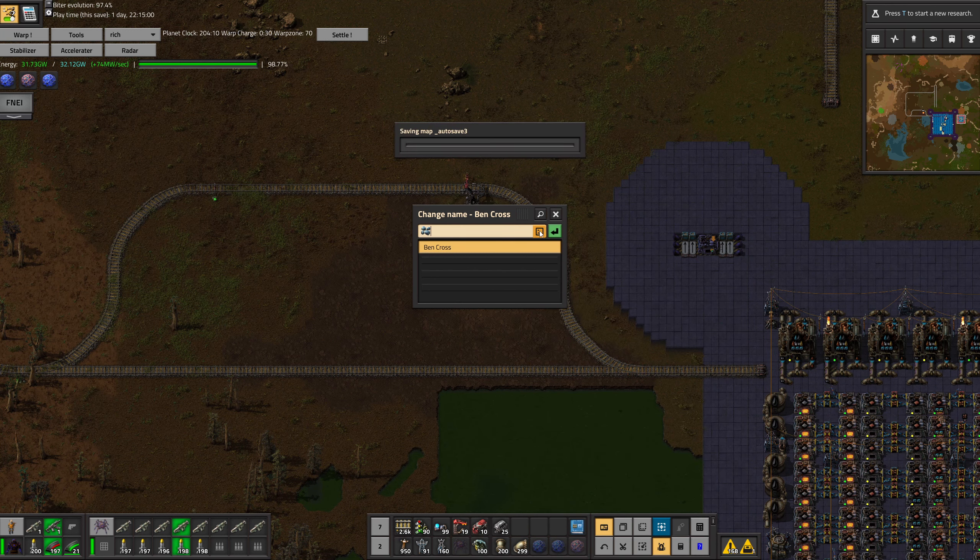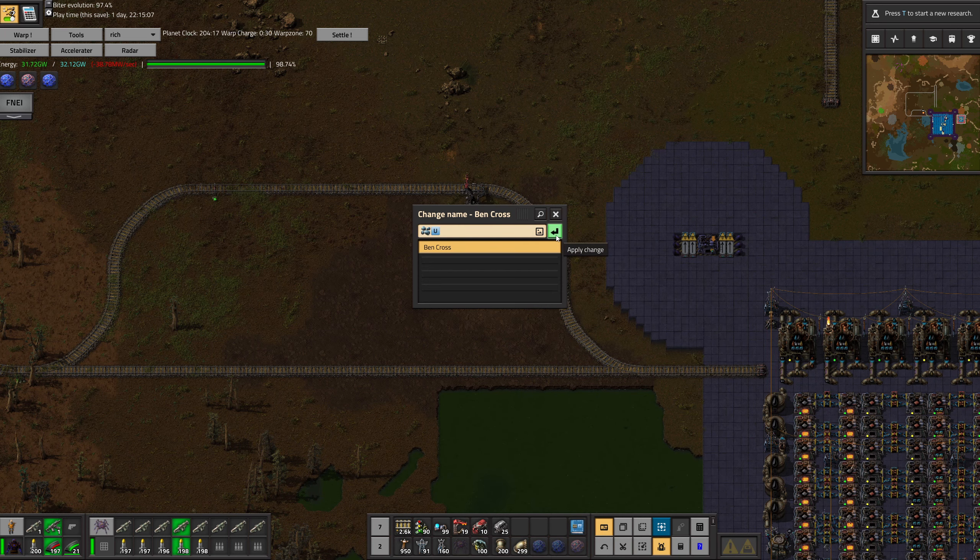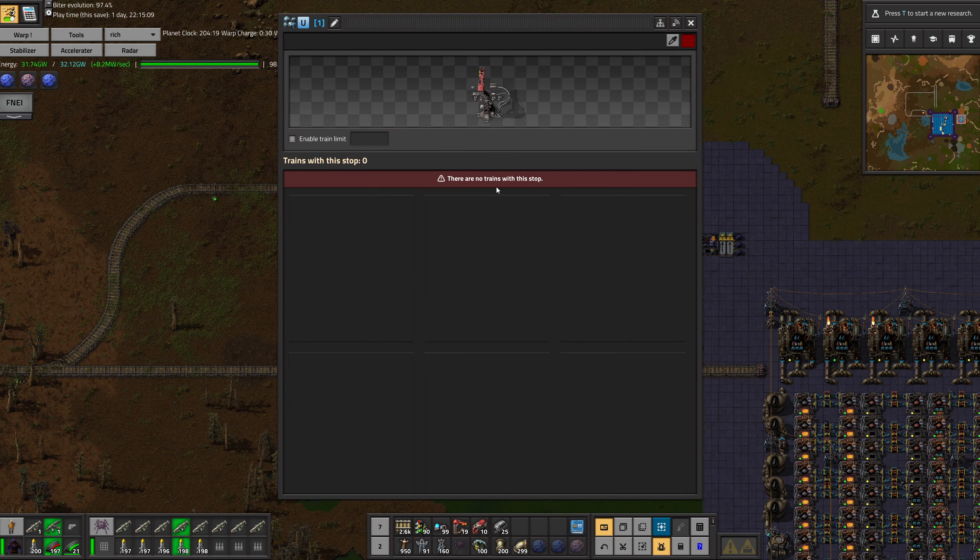I'm going to name this station — so this is going to be iron ore. Let's call this 'iron ore unloading' and give it a blue-gray color, maybe something like that.